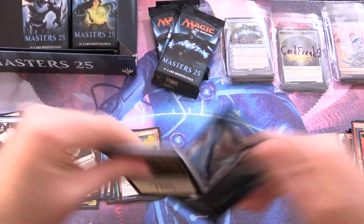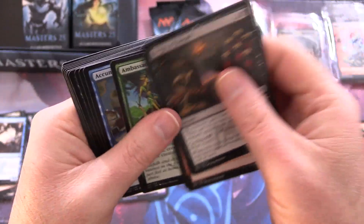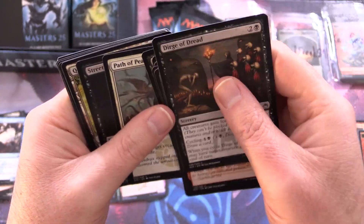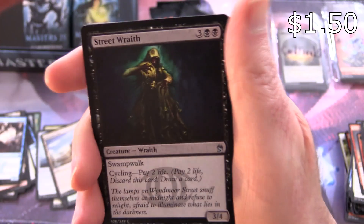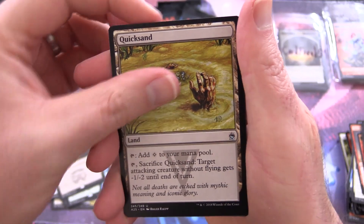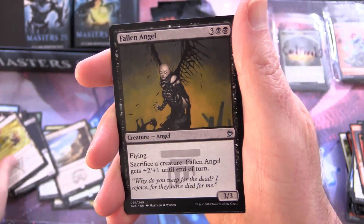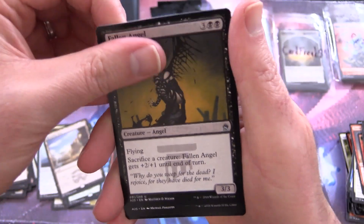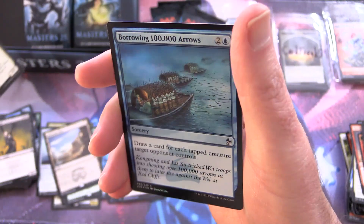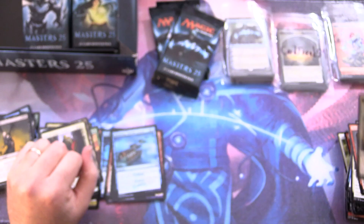We're like halfway through the box now, which means the best stuff is yet to come. Dark Ritual again — what is that, the second or third one? Street Wraith, Quicksand, Fallen Angel. I just noticed the original set symbols there — forgot about that. Darien King of Kjeldor for the rare. Foil Borrowing 100,000 Arrows and a Morph Token.